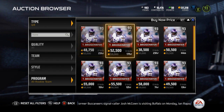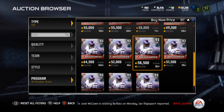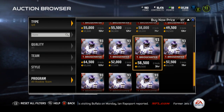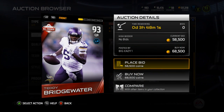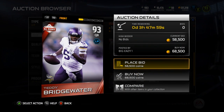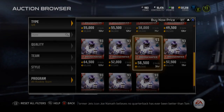Yo, guys, what is up? It is Nick, and today I'm going to be going over the new All-Rookie team. This came out on Sunday, but we're going to go over it now. The first card we're going to be going over is Teddy Bridgewater, quarterback. It seems they're going to be releasing four at a time for the All-Rookie team, so we've got four cards to cover. So let's go over Teddy Bridgewater first here.